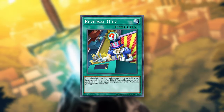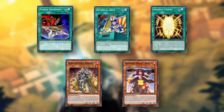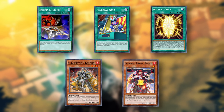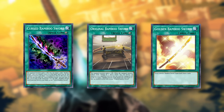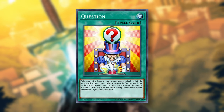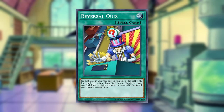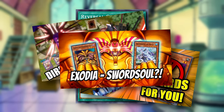So we proved that Reversal Quiz can work. But I wasn't super happy with this build, because it required a five-card combo just to work. We did have the Bamboo Sword drawing engine to help us get there, but we still had to guess at the end for the Reversal Quiz kill. So let's head back to the lab and try to come up with something a little more consistent.